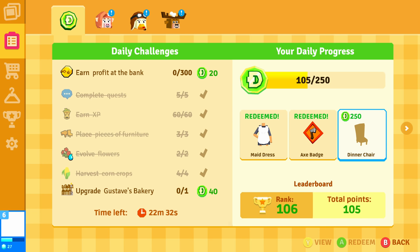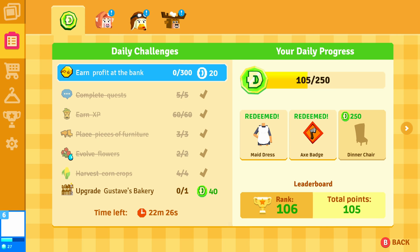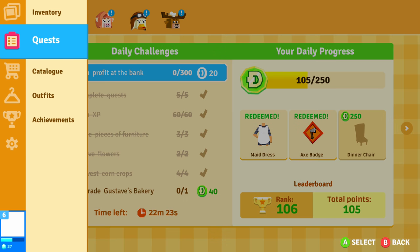You can unlock an outfit or get a dinner chair if you do a little bit more — get an upgrade done, earn profit at the bank, and so forth. Kind of cool — I think it's neat.